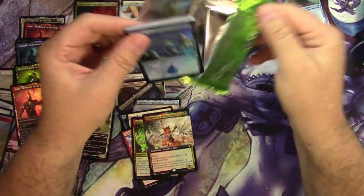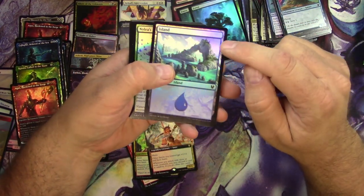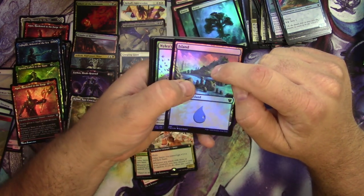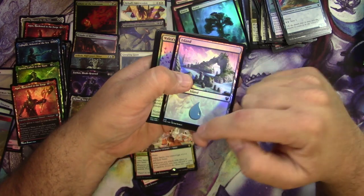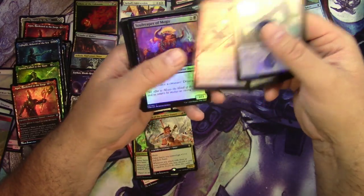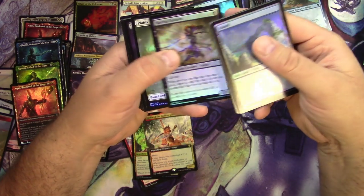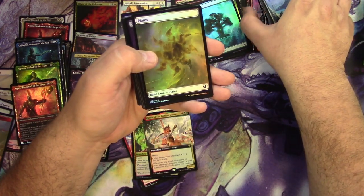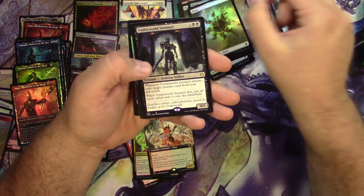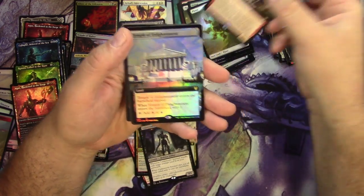That's the key — just kind of peel them down instead of trying to peel them apart. The first card in each pack seems to have some vertical lines going up and down that the next ones don't, but it must be from the packing process. Plains, swamp, Underworld Sentinel, Storm Herald extended, and a Temple of Enlightenment.